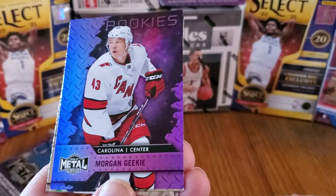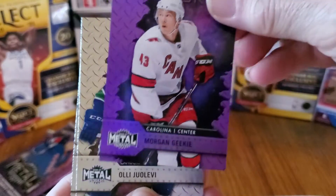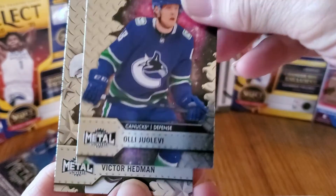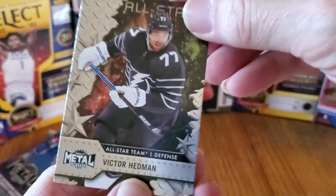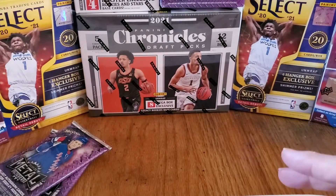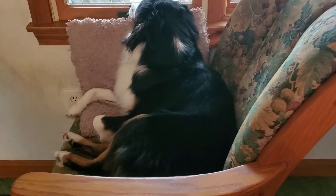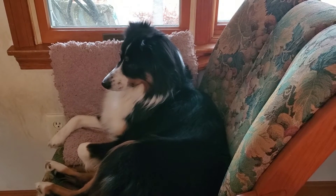Another rookie, Canucks defense — Olli Juolevi. Victor Hedman, All-Stars — offense... no, defense, I'm sorry. Offense, offense — oh my god, I'm losing it! It's the middle of the afternoon, Jackie's taking a nap, Jimmy hasn't come over yet, and of course Marty's just sitting in her favorite spot. Right Marty, you want to say hi to anybody? Marty? I say hi — okay, that was it! All right, now you've all heard from Marty.